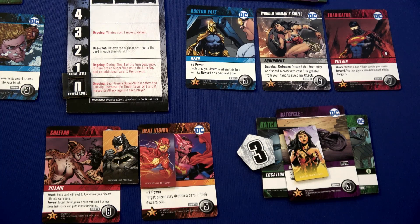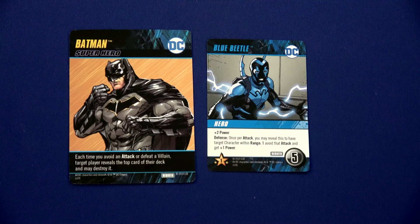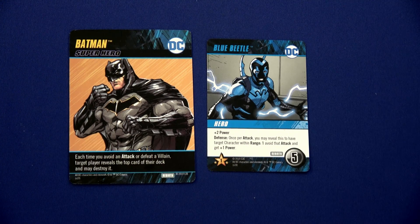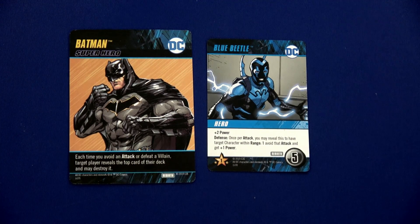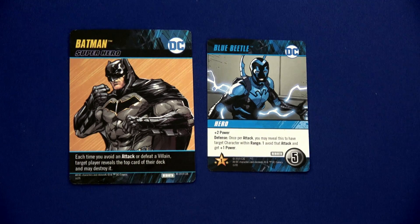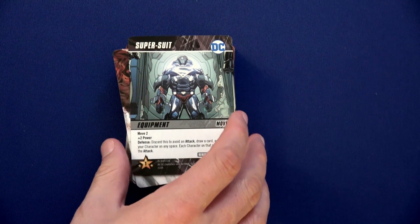Before Flash gets attacked by Cheetah, we reveal the Blue Beetle — defense ability: once per attack, you may reveal this to have a target character within range one avoid that attack and gain plus one power. So Flash now has one automatic power. Because of Batman's ability — each time you avoid an attack or defeat a villain — we have Wonder Woman look at the top card of her deck to potentially destroy it. It's a Bat Cycle, so we won't destroy that.